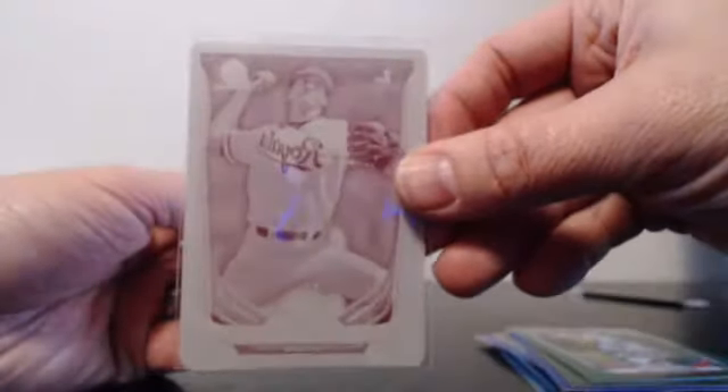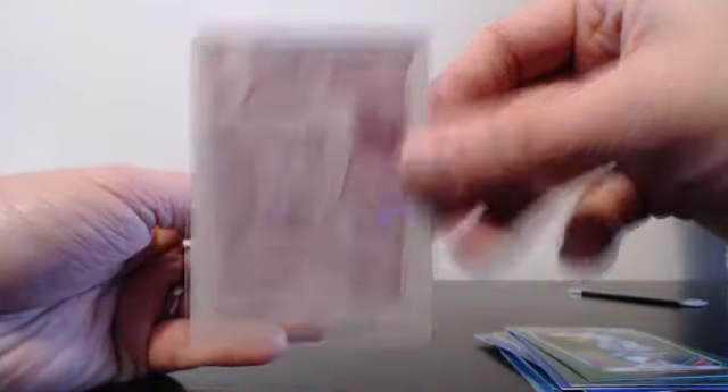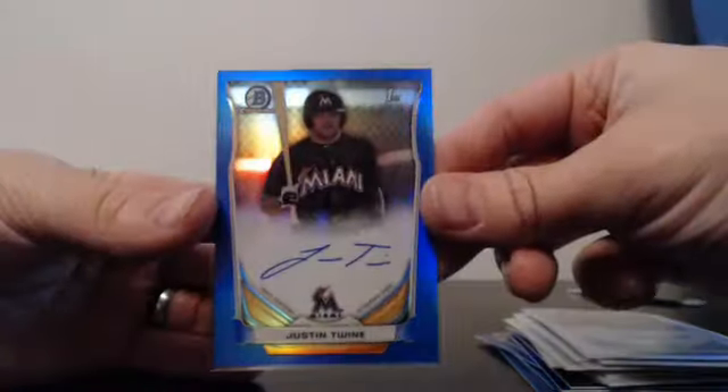Then we looked up and hit a Foster Griffin printing plate, so congrats to the Griffin spot. Atos, Garcia, Gatto, Gonzalez, Colick, Bede, Blewett, Newcomb, Refractor Sabatka, and a Blue Justin Twine.